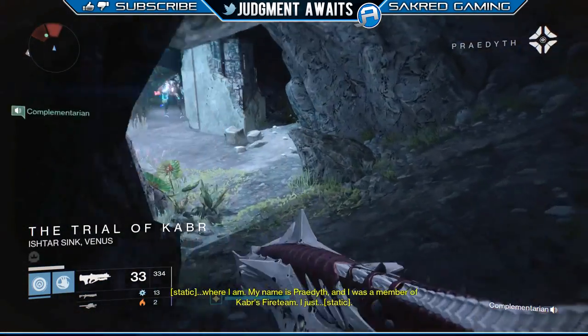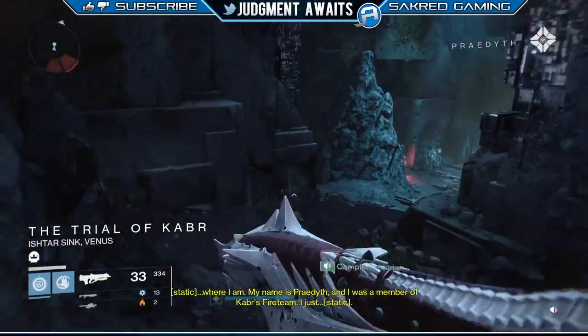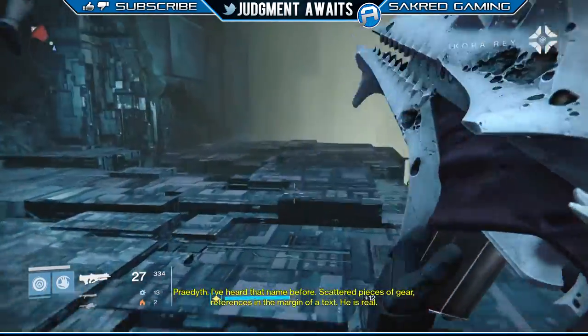This is Jay bringing you a guide on how to pick up the sixth chest in the Vault of Glass, the one where you get the cult ghost. We are doing the Paradox Daily Heroic Mission. I got my man Comp here, and he is my Sherpa for this.